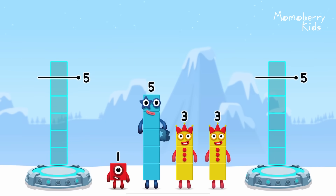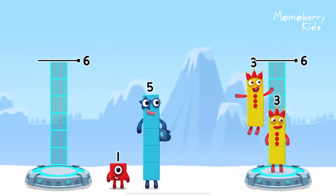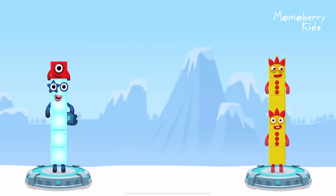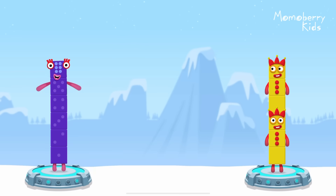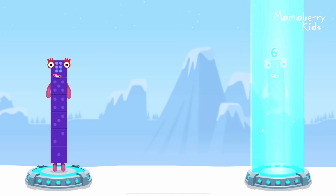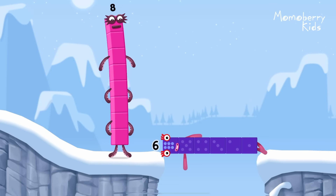Share the number blocks evenly to make two groups of six. Three, three, five, one. You got it. Five plus one equals six. Three plus three equals six. Six equals six. Six. Well done.